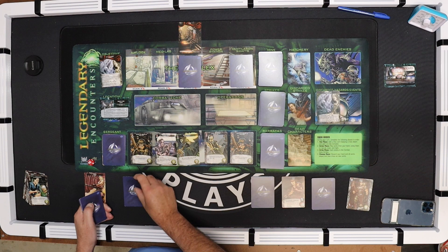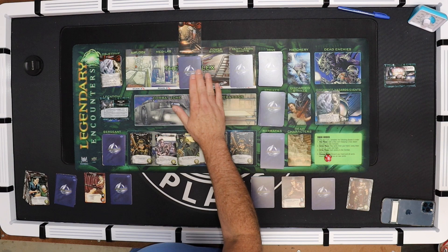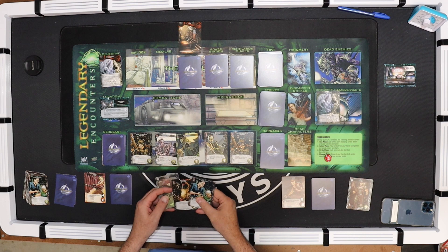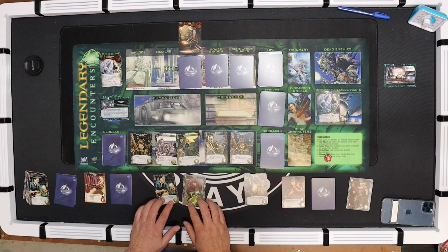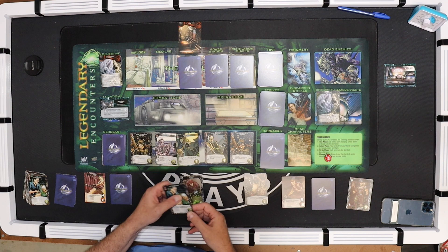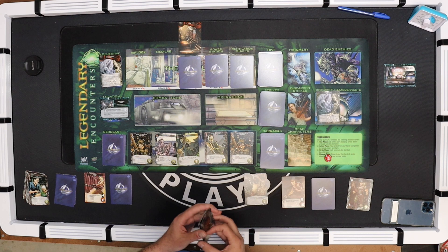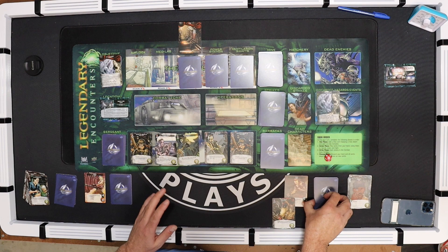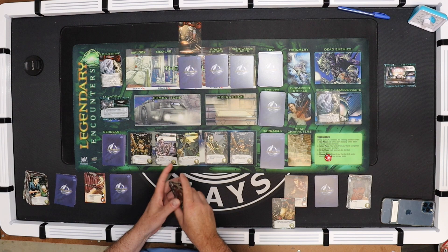Nothing in the combat zone, so draw six - no coordinates. Over to the Medic: this shifts, and we take our three cards - Body Armor says if you're required to draw a strike you may discard it to avoid it. Three purchase power with this one: once this turn if the med lab is cleared you may heal a strike. It is clear but nobody's taking any damage. With three purchase I can't buy much, so I'll get a Sergeant. The Medic has Body Armor vigilant so it stays out.